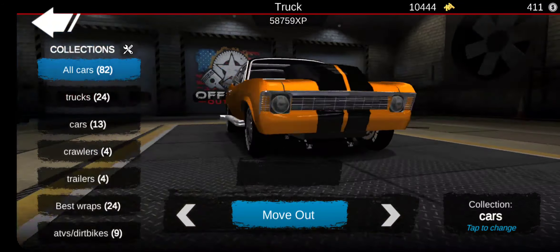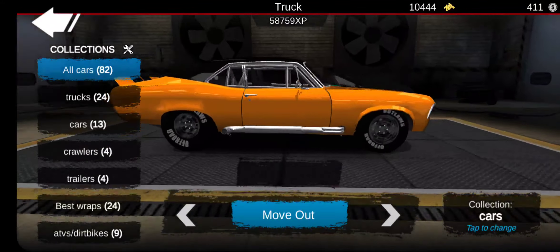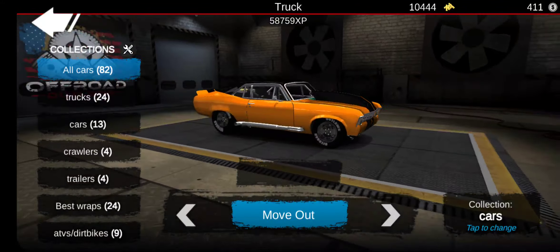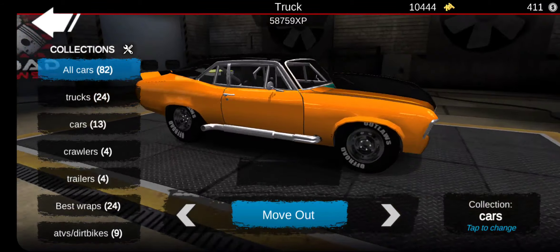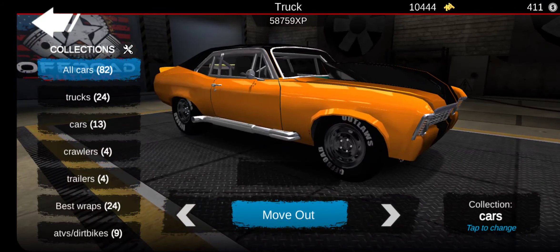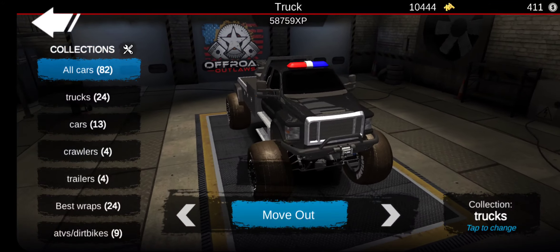Here's this one — I entered this one into the last Offroad Outlaws car show. Didn't do too well, I got like 200th place. But yeah, I thought it was pretty cool. It has my roll cage in it, this thing looks pretty awesome in my opinion. I just wish I didn't have to have the big exhaust pipes — I just wish I could have none, or maybe little side exits. I wish it was just a little small one, just one pipe or flames could shoot out.